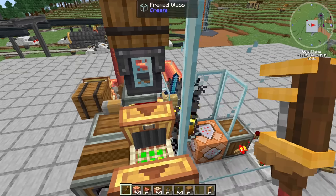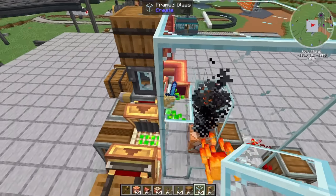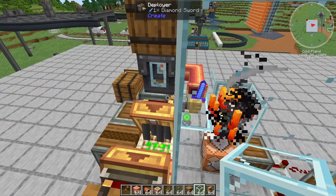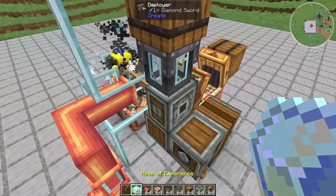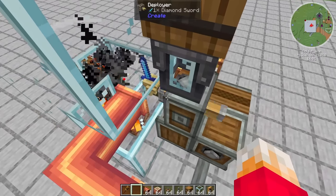It's definitely pouring experience all over the place, but it doesn't actually look like it's fixing the sword. And the sword does have Mending on it, so I guess that's not going to work for us. Can I click on the deployer with a heap of experience and give it some experience to fix the sword? And the answer is no.